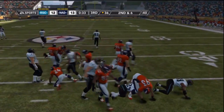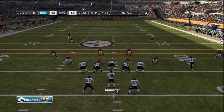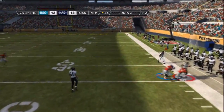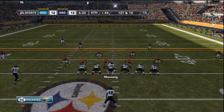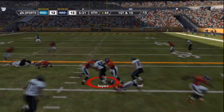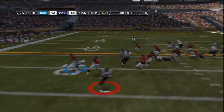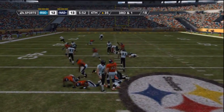Peyton Manning drops back and throws it to the sideline to Jerry Rice, who's having a pretty good game — 6 receptions, 93 yards. Peyton Manning draw play to Gale Sayers gains about 9 yards but can't quite pick up the first. Gale Sayers gets it on the pitch but runs backwards, taking them out of field goal position — that is not a good idea and can only hurt your team.